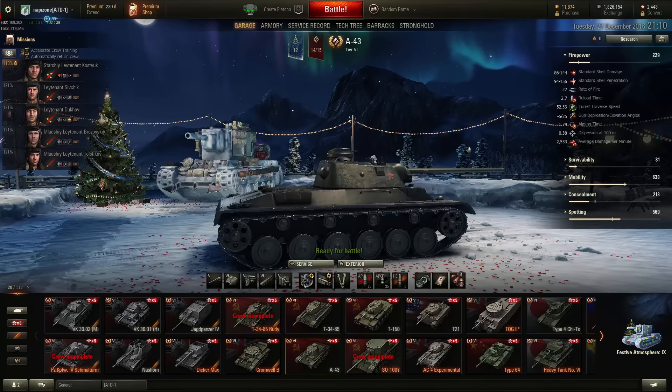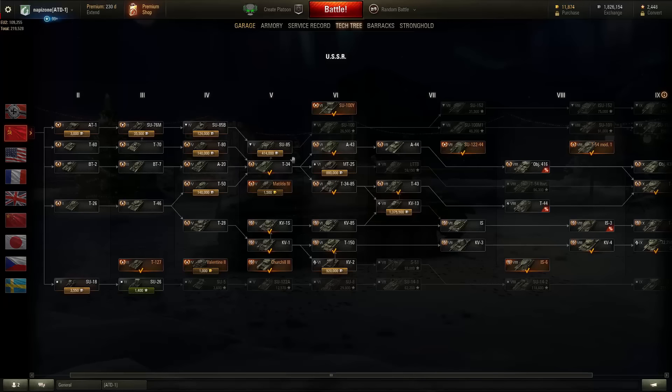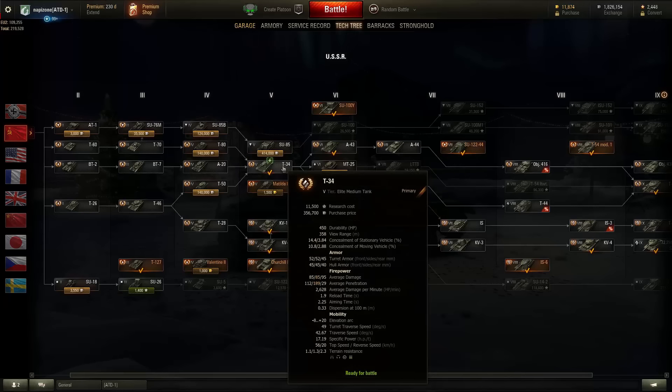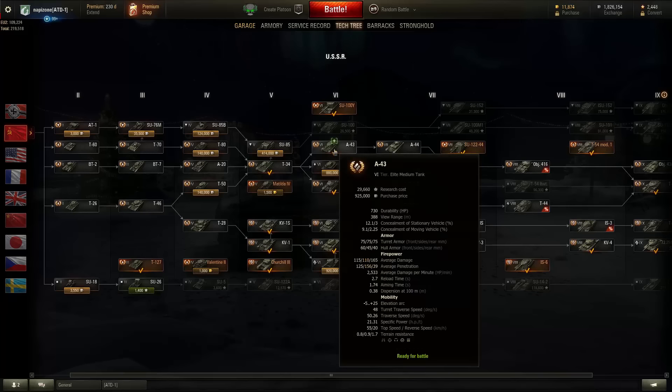Let's go to the tech tree to see the position of the A-43. To get the A-43, you will start with the legendary T-34 at tier 5 — a very good tank for its tier — followed by the A-43 at tier 6. So let's see how we're going to upgrade this tank.